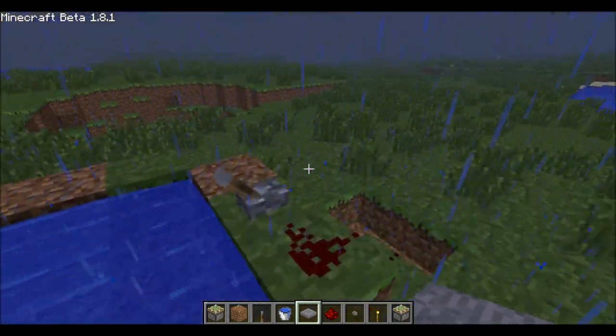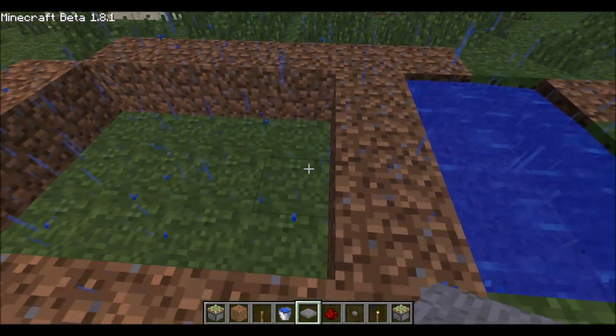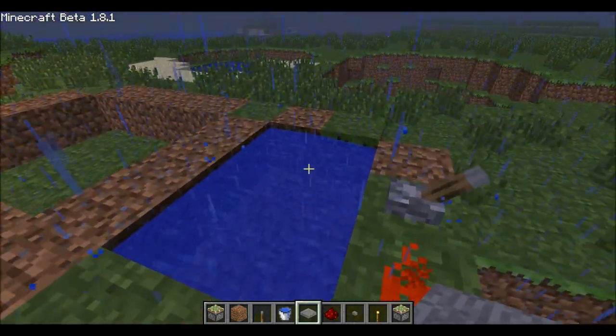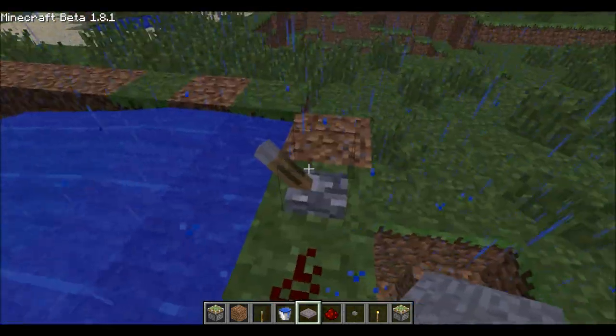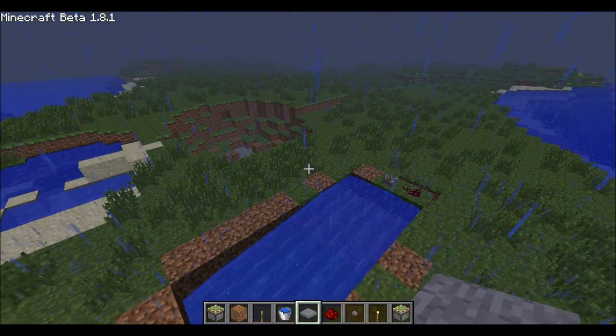I should be releasing an update on how to make a lava bridge. It's basically like that, but it's not on each side — it's just laces. So keep watching for more of my piston contraptions.